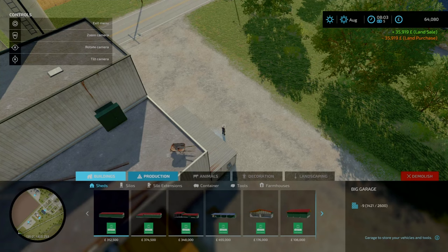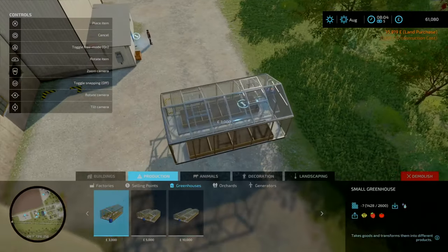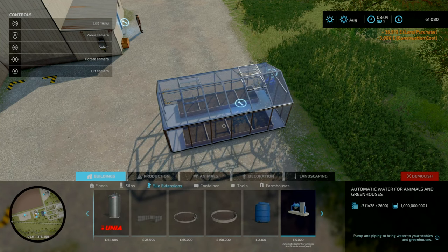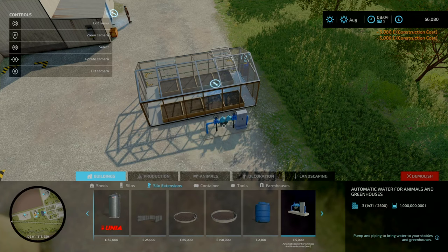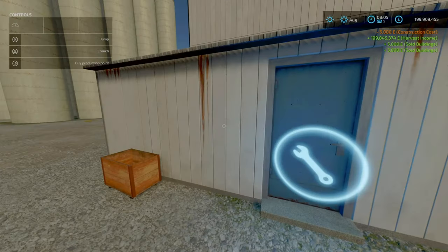I'll do my usual setup for map tours. For those who are interested, I'll use greenhouse and then the slow extension of the automatic water for animals and greenhouses. Then from there I'll go to the cell and get an easy 200 mil.